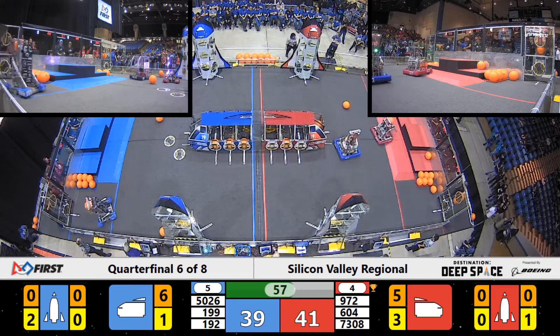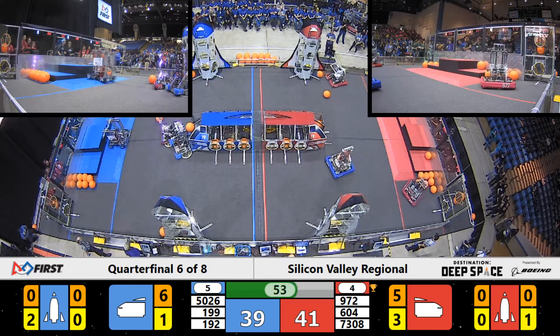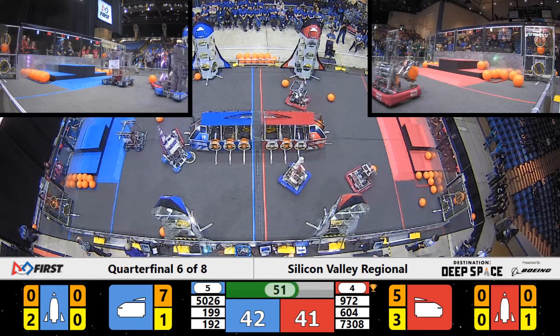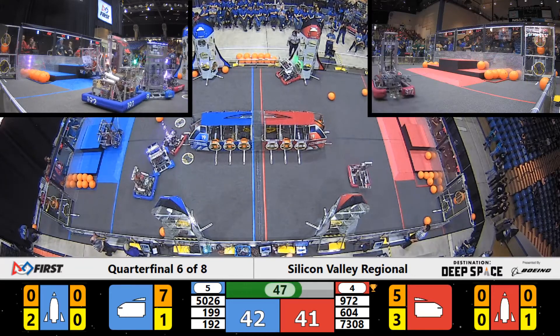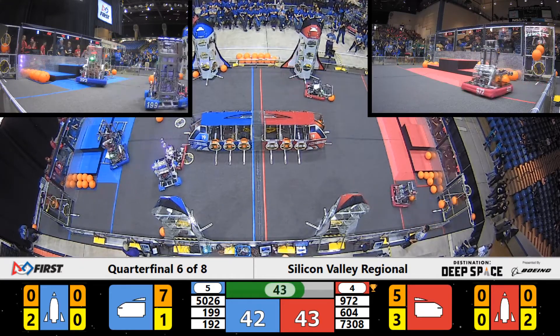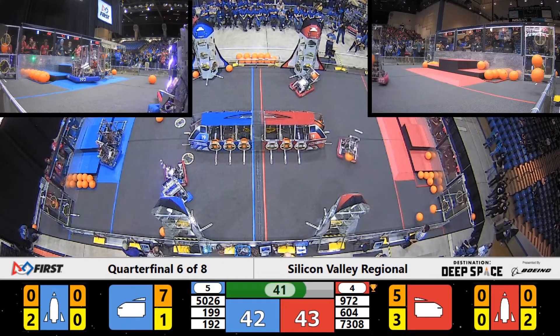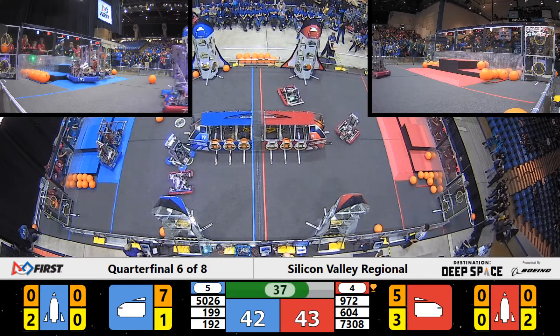With just under a minute remaining, the Iron Panthers on the Blue Alliance side are now heading to line up for the end-of-game climbing. They may have a couple of climbing tricks up their sleeve. C-minus 46 seconds remaining. Looks like we're going to see an interesting climb from the Blue Alliance — they've got two platforms down, and GRT is climbing up on the platform. Looks like they're going to be lifted for a double climb.